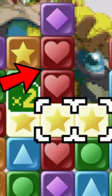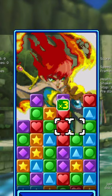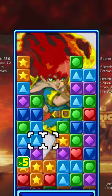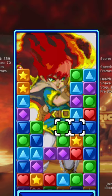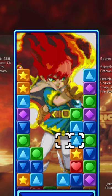So if you have more blocks on top of your first chain link, they can fall and create a third chain link, and then a fourth, and then a fifth, and so on and so forth for as long as you can make it happen. And the bigger the chain, the more points you earn and the larger the attack.